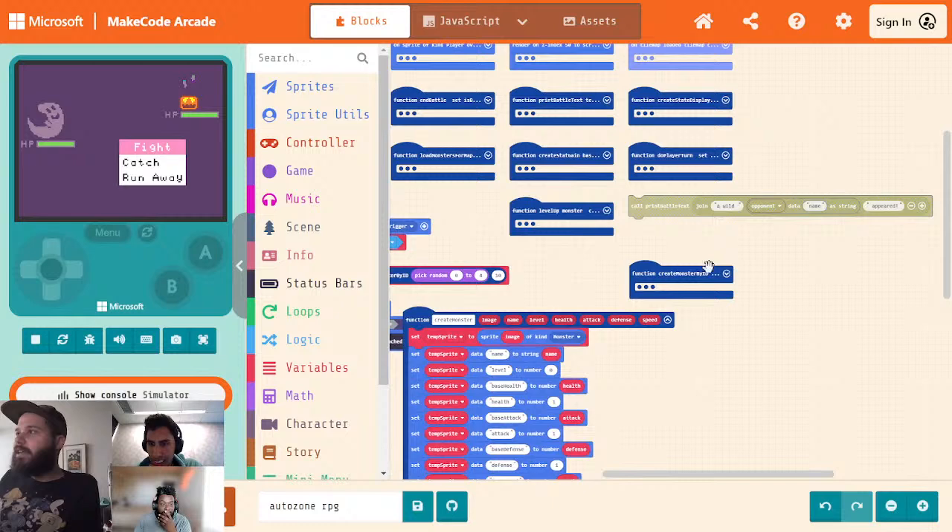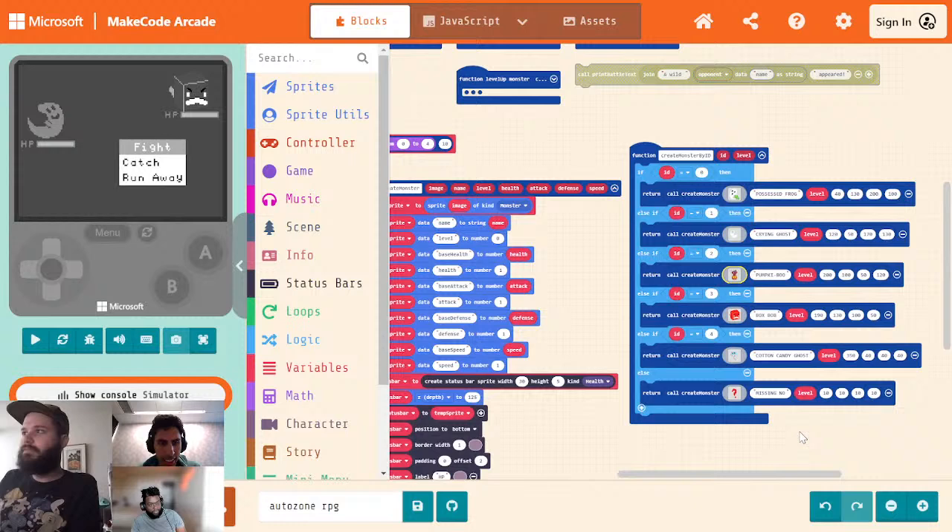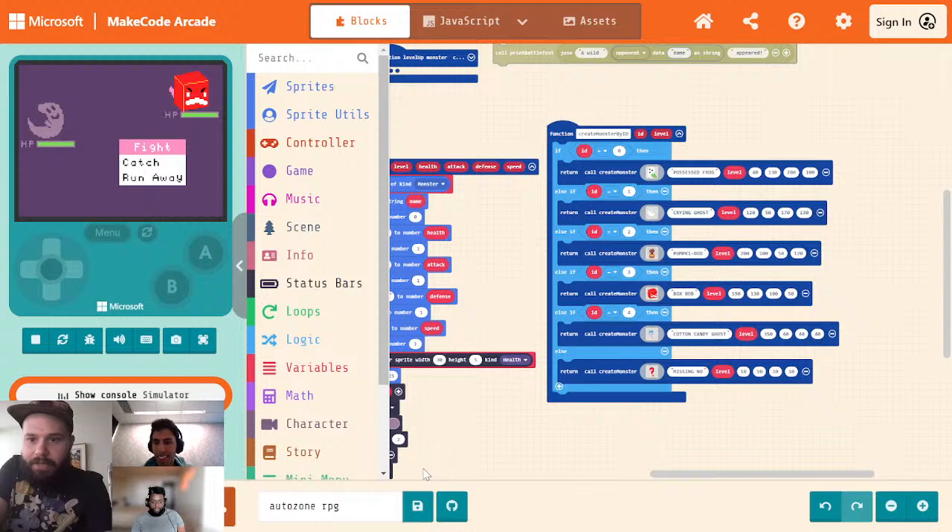BroSkibble says the pumpkin ghost blends in with the background. Yeah, that's a little unfortunate. Let's go ahead and change some colors around. So a fun way to switch colors is if you select it as your background and then you select a new color. In this case I'm going to do background and then you do Shift+R — you will do a replace in the pixel editor. There we go. And we have some more art. Let's go ahead and have two more from BroSkibble.